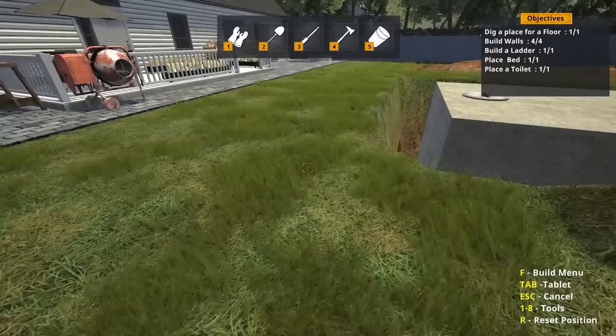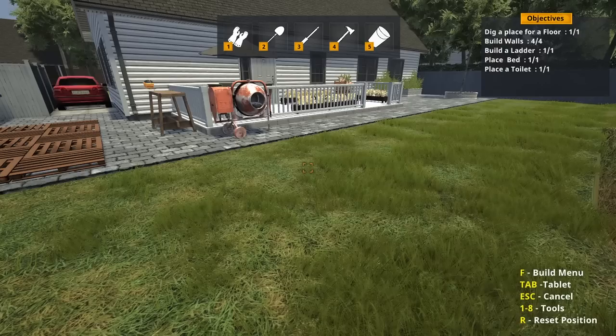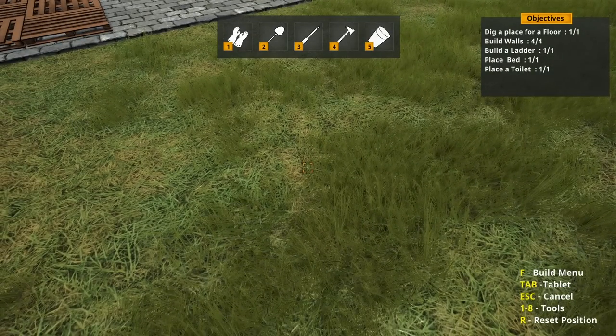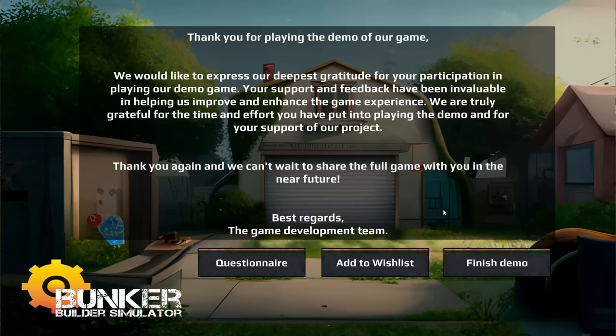You're done, bro. Info — you need to finish all the objectives to finish the mission. Dig a place for a floor: one. Build walls: four — all one of one. As far as I can tell, I'm done. 'Thank you for playing the demo of our game. Your support and feedback have been valuable in helping us improve and enhance the game experience. We can't wait to share the full game with you in the near future. Best regards, the development team.' Awesome.